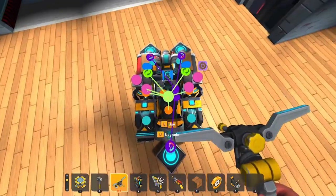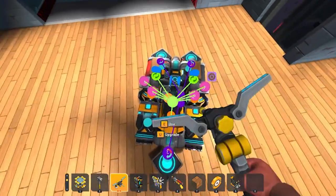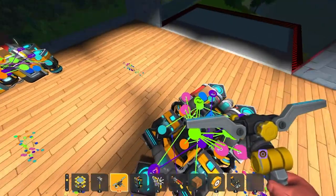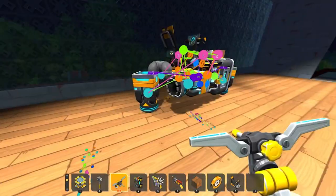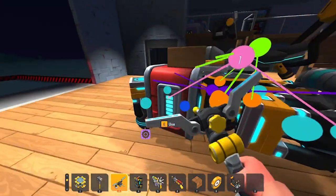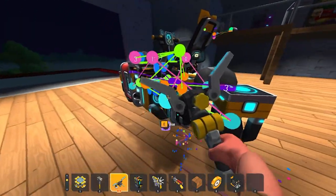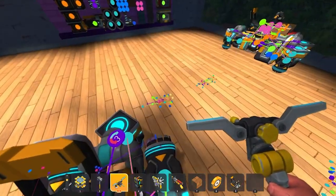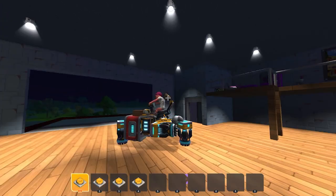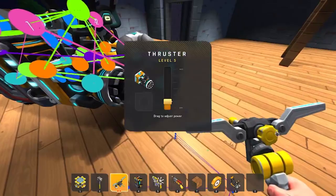I'm going to hook up one, two, three, and four. I believe one is the up and two is the go, so that will go into all the thrusters pointing down. One and two are always the up and go on all my flyers — that one there, that one down there, that one there — always up and go. Now we're going to give them a little bit of power.